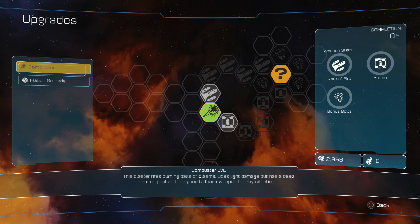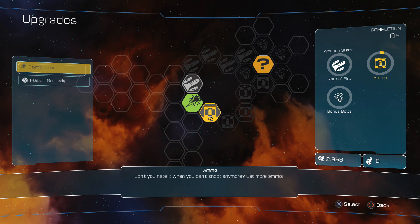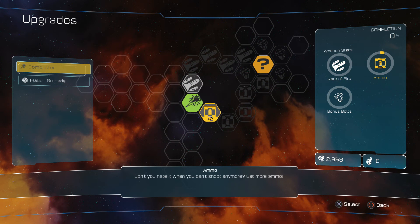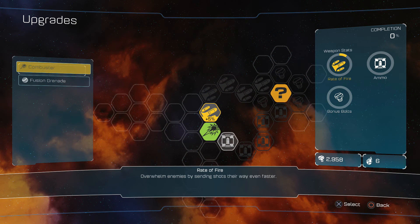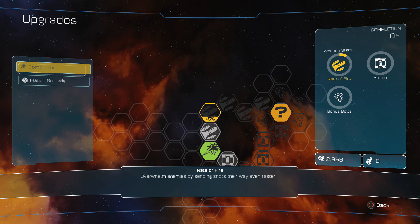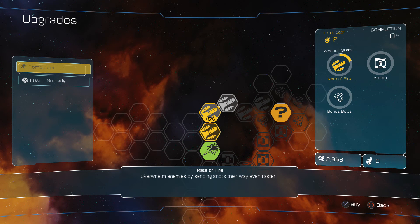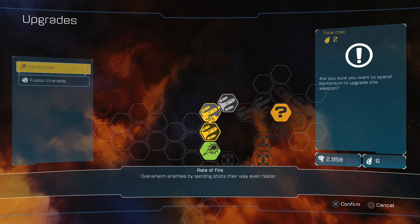So we start with the Combustor Level 1. This blaster fires burning balls of plasma, does light damage, but has a deep ammo pool, and is a good fallback weapon for any situation. If we come here, we have an ammo upgrade - don't you hate it when you can't shoot anymore? Up top is rate of fire, overwhelms enemies by sending shots their way even faster. Ideally I'd like to buy both right now. This is a really weird way to do this.